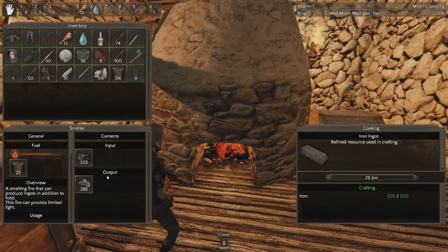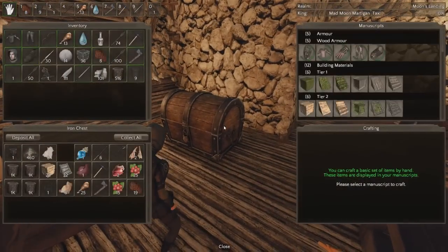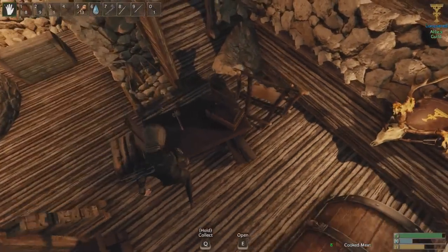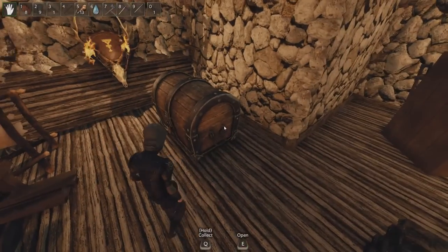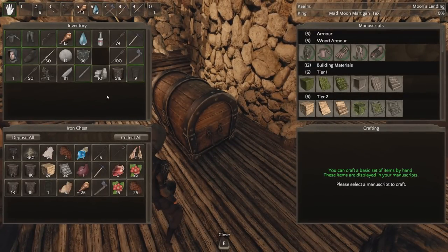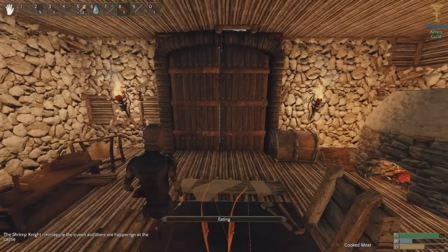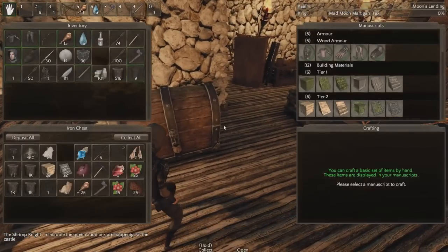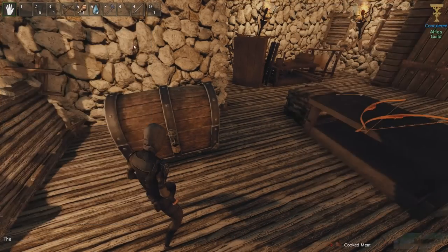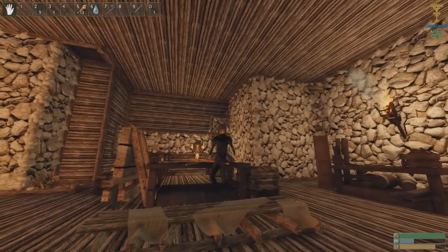Let's put this in here. This is a tannery — but I think I made it a second workbench by accident without noticing. Alright, let's eat this as well. We have to turn into a queen — Minneapolis queen auditions are happening at the castle. It's time to get a female name ladies and gents, but we'll have to decide what my female name is going to be. Very shortly.